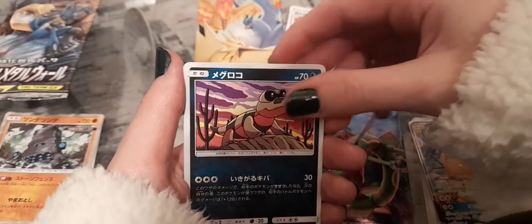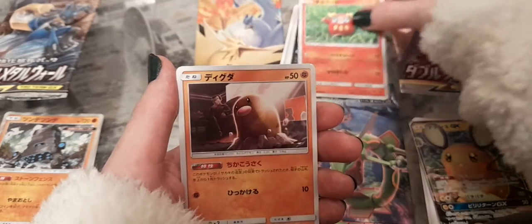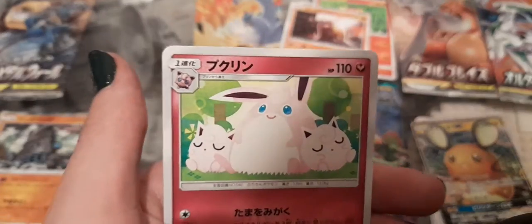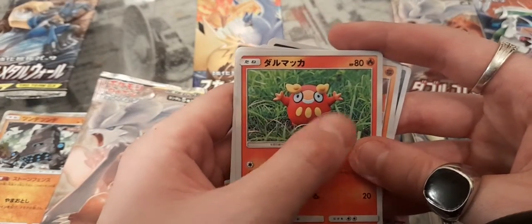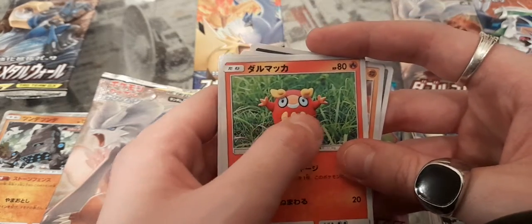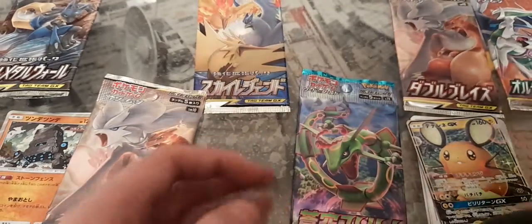Got a Sandile and Crocodile. Then a Darumaka - saw loads of those in London today. Darumaka is based on a little Japanese Daruma statue. The tradition is: you paint his left eye and make a wish, and when the wish comes true, you paint his right eye. That's the Japanese folklore Darumaka is based on.